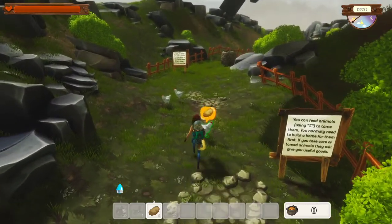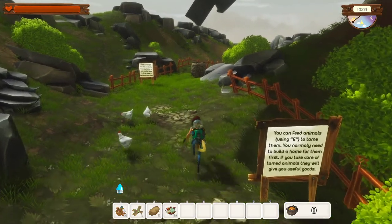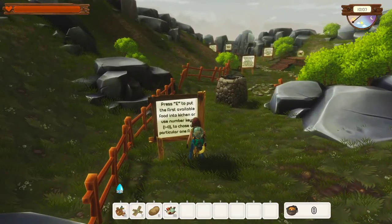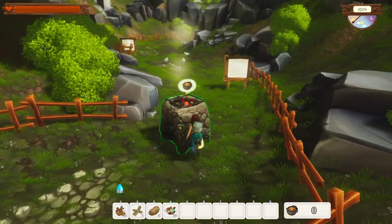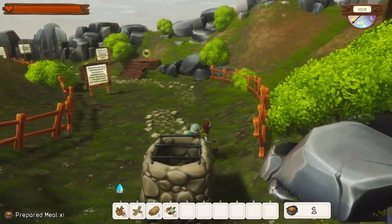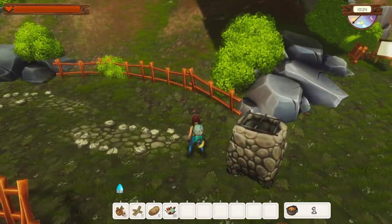You can feed the animals. If you take care of the animals they will give you useful goods. Well, I'm only going to feed one of them. Press E to put the first available food into the kitchen. Interesting. Does that say nine or zero? I don't know.